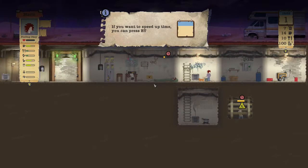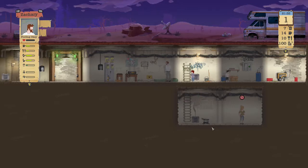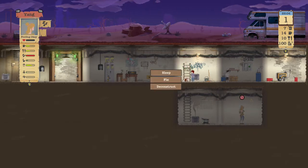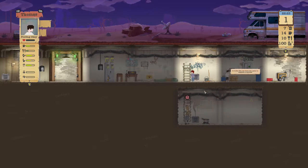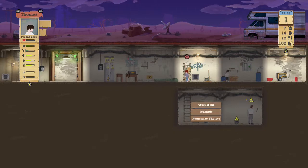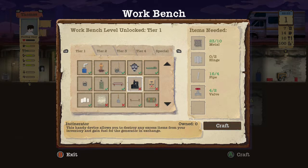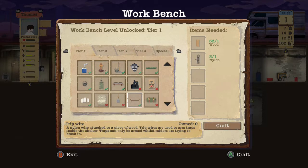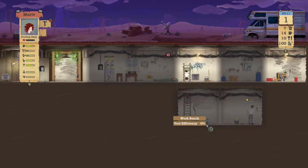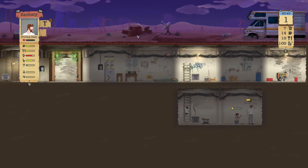We'll speed up time a little bit. Zach, wake up - craft an item, go ahead and craft a shower. Yang, go sleep. Mary, go craft the bathroom. Thomas, go ahead and craft. We need two hinges for an incinerator. We need to get to tier 2 rather quickly on the workbench - the sooner you get to tier 2 the sooner you can build traps and stuff, which lets you catch bunnies. Water filter is starting to go so we need to put someone on that soon.